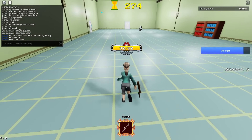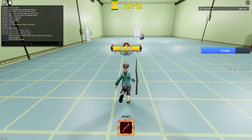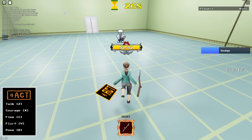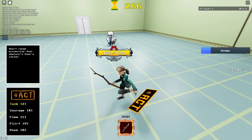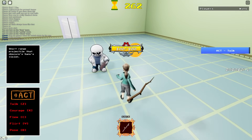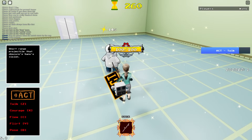Hello everyone! I'm going to go over the new stuff. I can bring up my Act menu, and I have different choices. The first one I have here is Talk. I have a short-range projectile which obscures his vision.